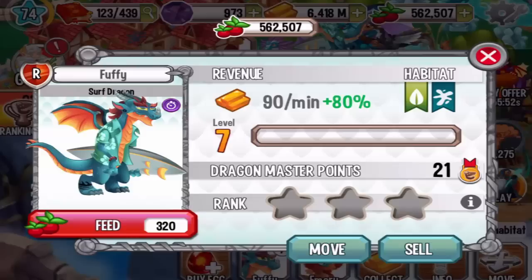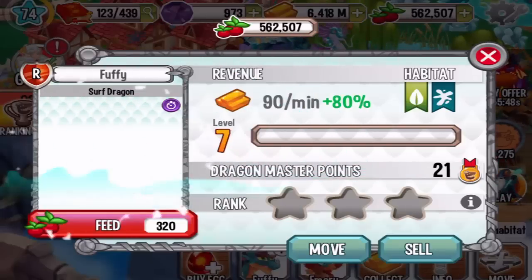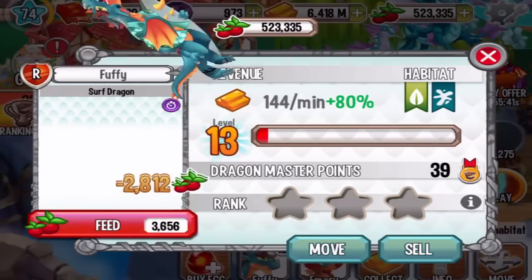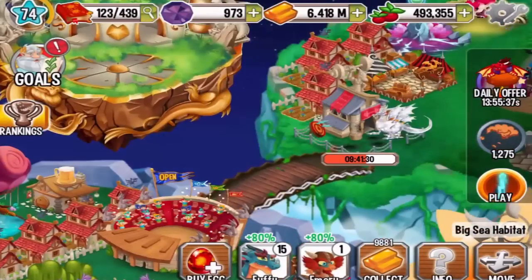Oh, he has a tattoo on his leg — pretty cool! Let's level it up to level 15 and see what attacks we can train this dragon with. Level 15 — let's go to the training center.